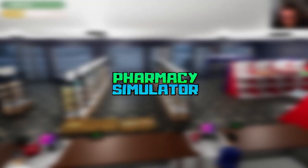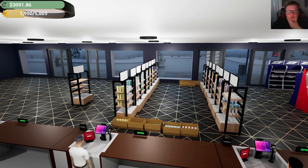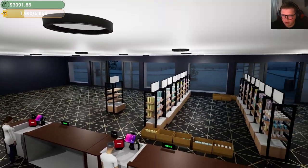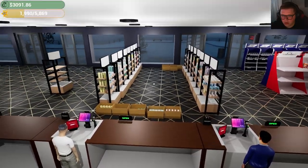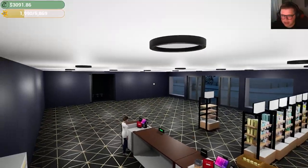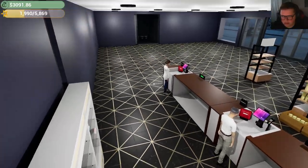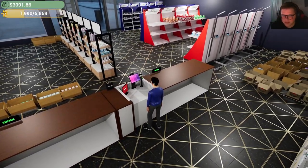Hey, what's up everyone, we're back playing some Pharmacy Simulator. Here's what I'm thinking: we have vitamins at the back of the store, down this wall we have all of the products and all of this space, and then we have supplements at the corner. Eventually when we get the other store, in that corner we'll have all the pharmacists.